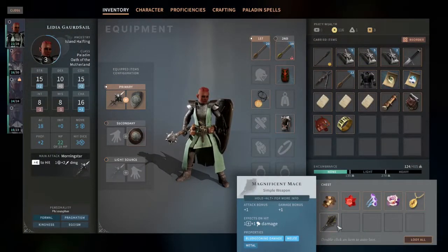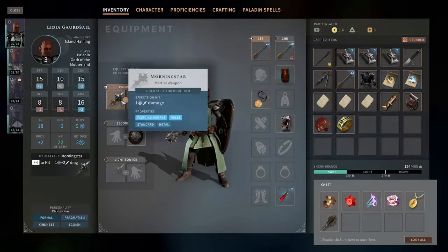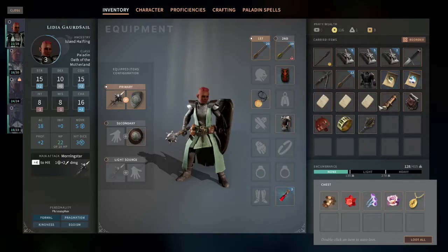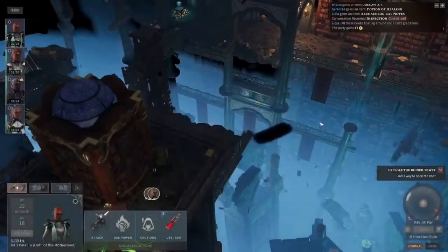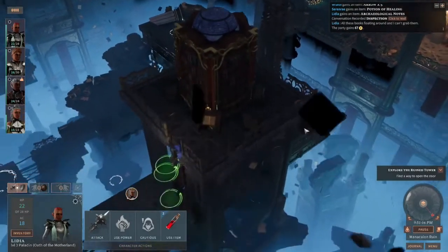Okay, what do we have here? A magnificent mace — yes, this is really good. Who's carrying the mace? She's our blunt damage wielder and she's using a morning star. Plus one damage, plus one bonus. I'll give it to her for now. Gold bracelet, gold locket — those are just for selling. No problem. We'll get some gold, and I'm going to give this mace to her because she's going to be our primary blunt damage dealer.